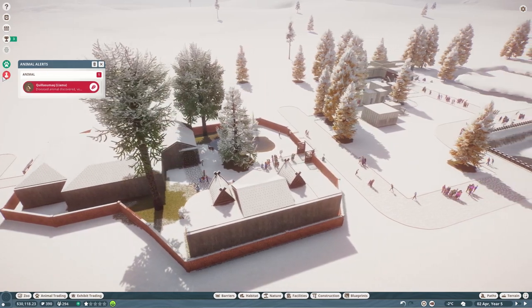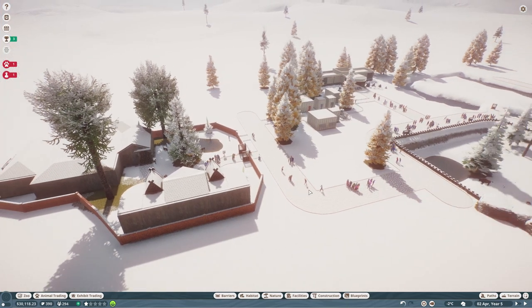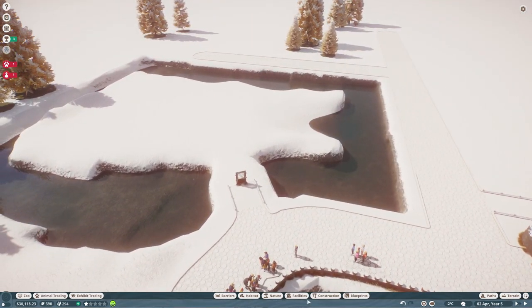We have a disease animal, we've done this one - I think we're good. The only other alert I've got is there's no security guard. I know, don't worry, it's fine - we don't need one. We'll be fine, we'll survive.